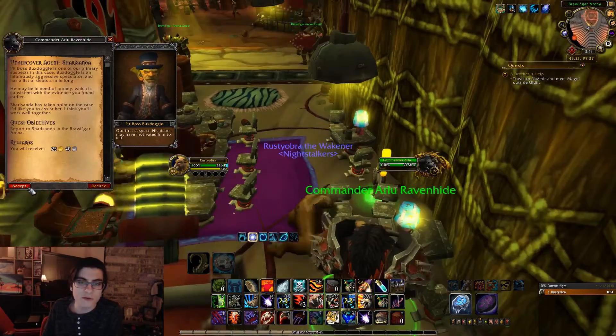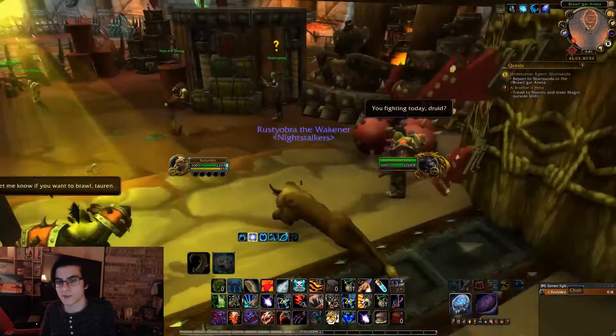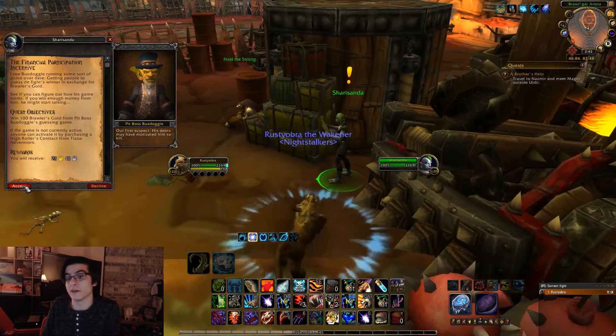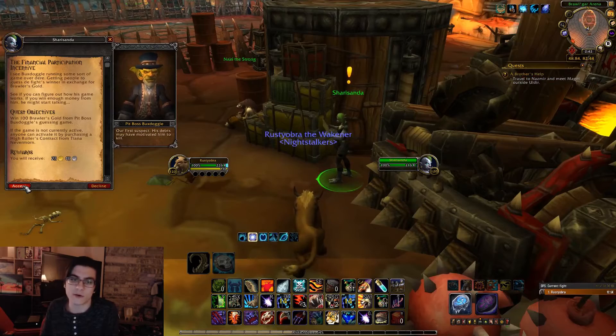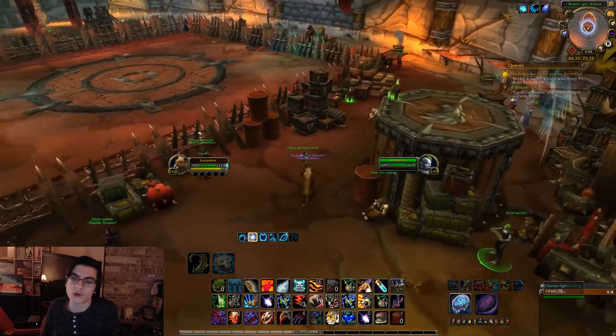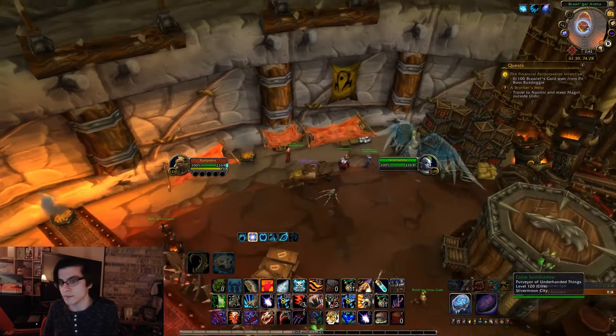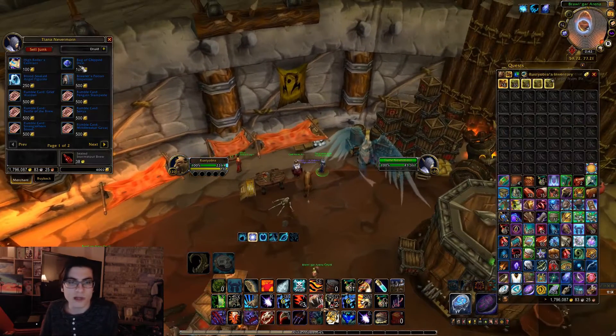He's going to start telling you about the Gambling Goblin. Walk straight - you have the Zandalari Troll there, she's just a middle lady. Go ahead, hand in that quest. She's going to ask you to win 100 gold by gambling. In order to activate gambling, you need to buy the item that activates gambling. Go ahead and talk to that Blood Wolf Lady there.